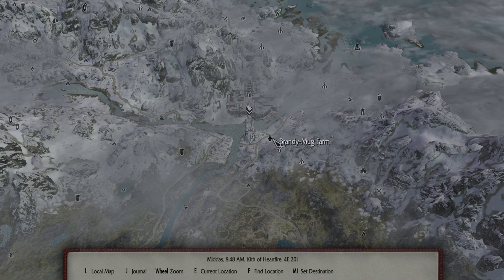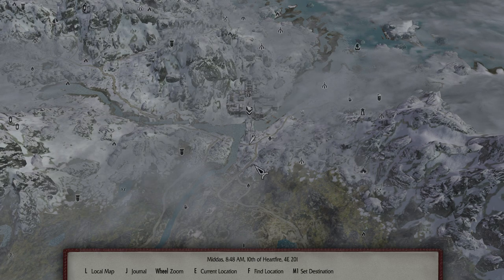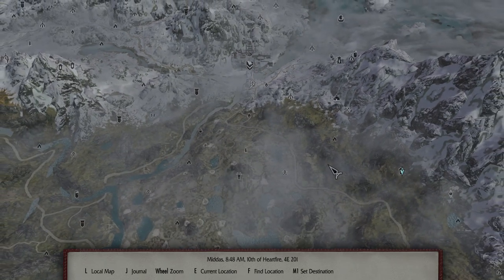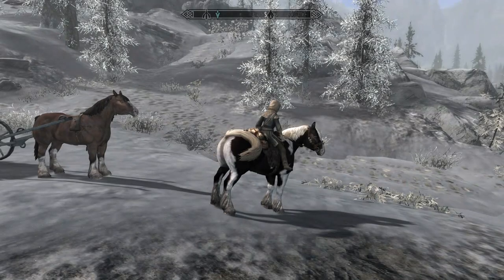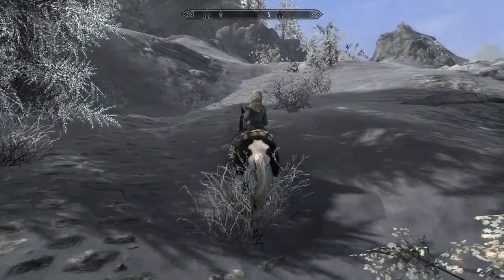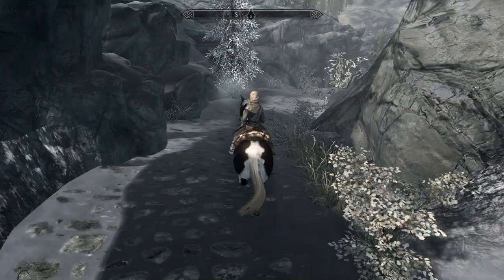We're going to head south, swing by Kyne's Grove to pick up that marker, then just keep going south — follow the road south and around until we get up over by Mzult. It's a nice beautiful sunny day so there's no sense wasting any time.